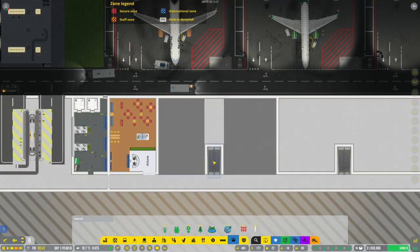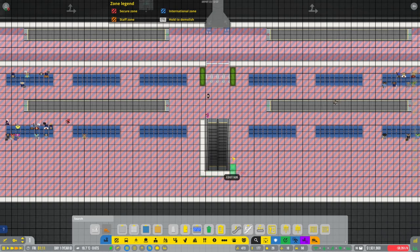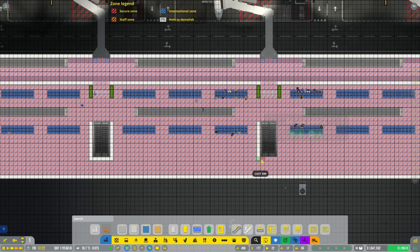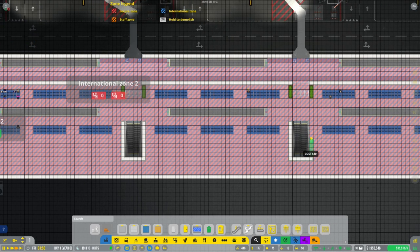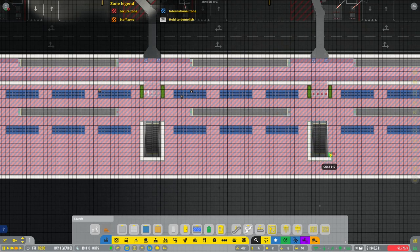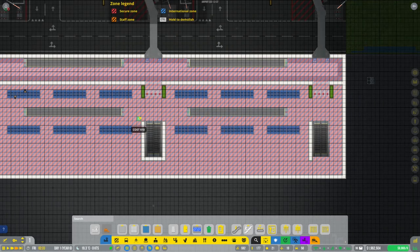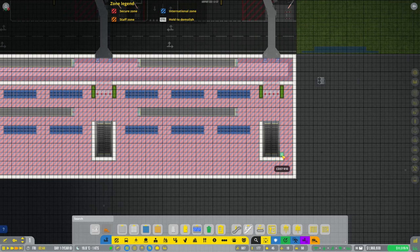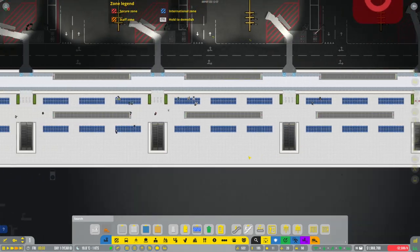Upstairs we need to do something similar — blocking things off so it doesn't look weird, and adding windows to make it look reasonable. Finishing off the walls. Someone mentioned one of the walls was one off — fixing it, using the short one. One, two, three, four, five — there we go, not one off anymore.